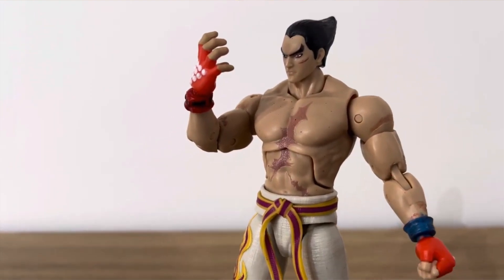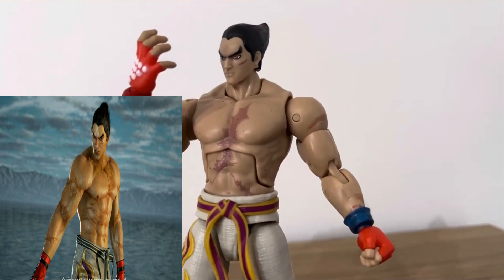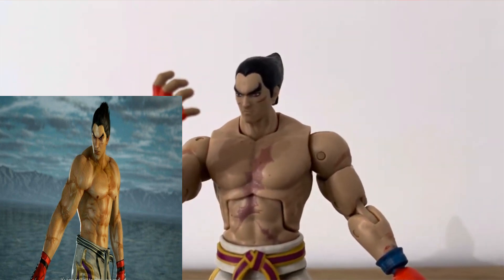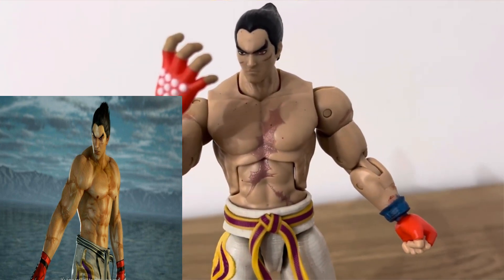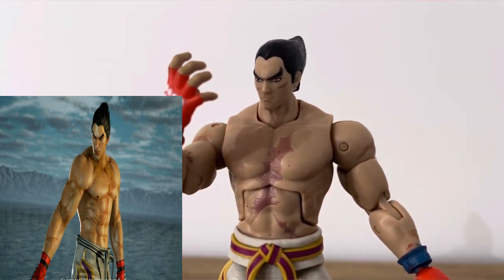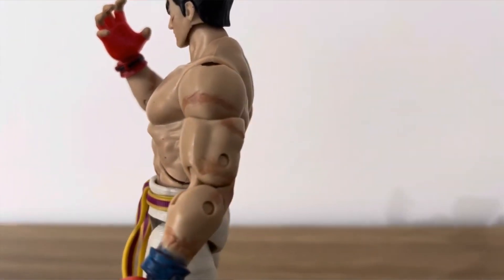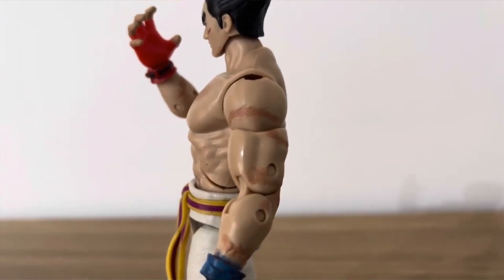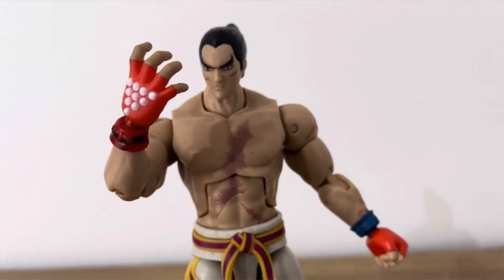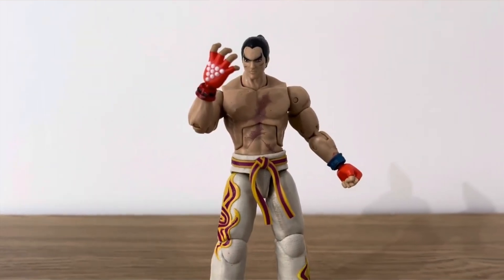The actual gi — the outfit — is really well done, and when I got him out of the box he felt a lot heavier than the Jin figure from the same line. The Jin figure is from the Tekken 8 line while this is the Tekken 7 line, but these are a lot more affordable. If you can't afford the Storm Collectibles one, this is a much better route to go — much more affordable.